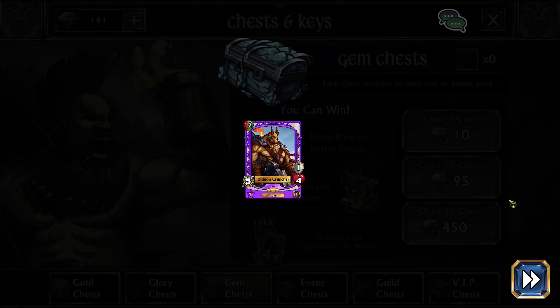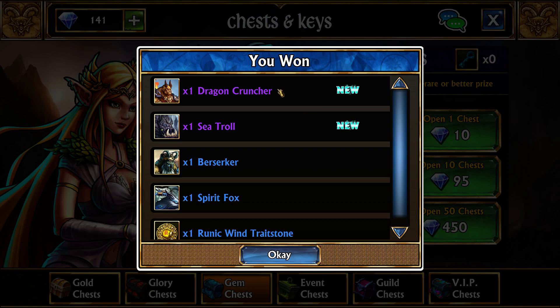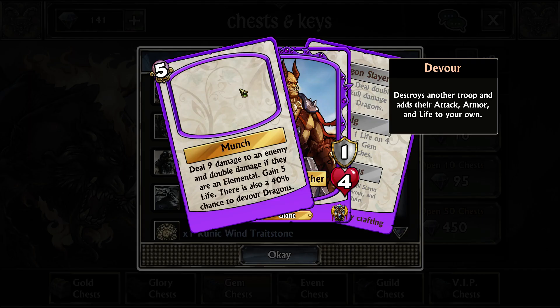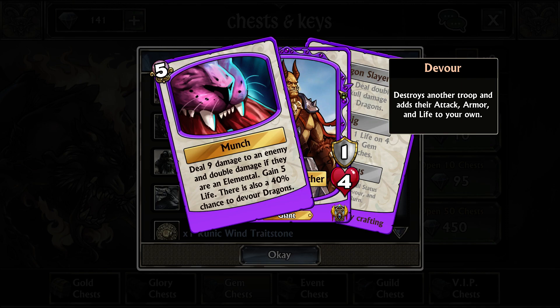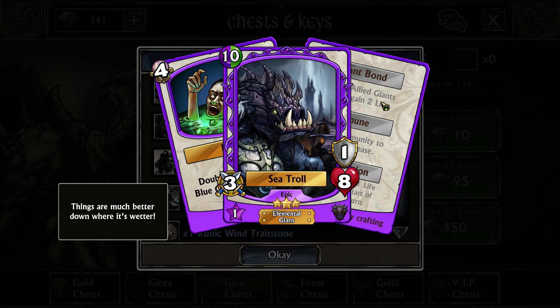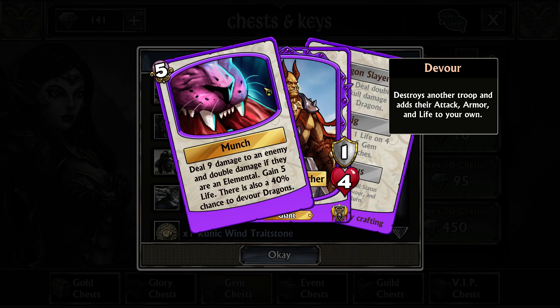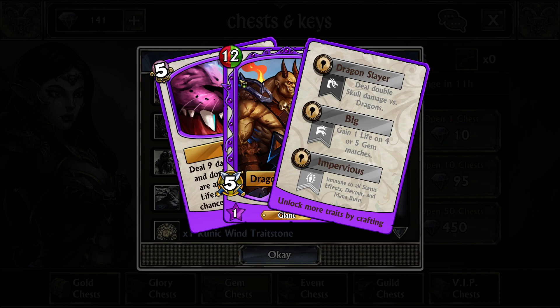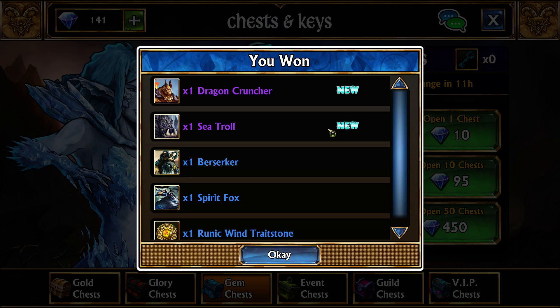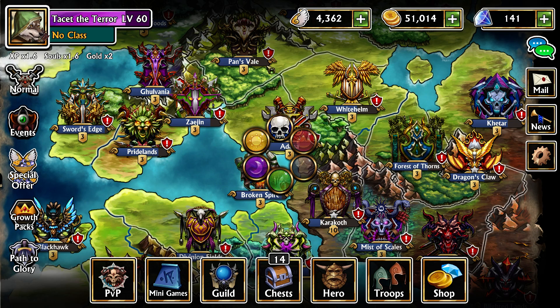Let's go open a couple of keys first — whatever we have laying around — then we'll show the team. We just have five gem keys from the guild. I should probably contribute some gold back to the guild since we're getting extra gold now that we have all the magic kingdoms upgraded. We got two Dragon Cruncher and a Sea Troll. Dragon Cruncher is okay — mainly a hard counter to dragons with a 40% chance to devour a dragon. Sea Troll doesn't get much usage and isn't nearly as good as the Dark Troll just added this week; it just doubles the amount of blue on the board. We won't really need either of these, though Dragon Cruncher is decent if you ever need a hard dragon counter — he gets twice as much damage to dragons on his first trait.